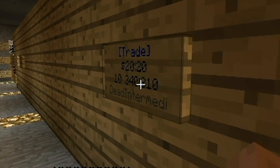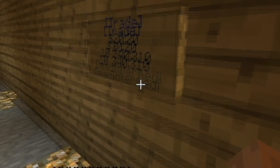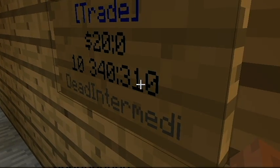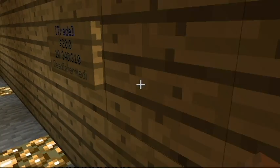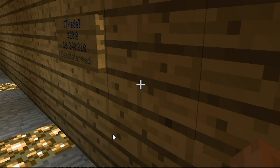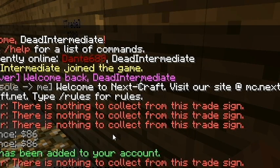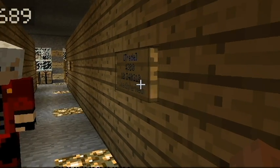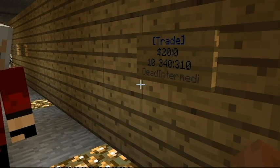Now if you want to get your money as the seller, go up to your sign and right-click it, and it should say $10 has been added to your account. Actually, it says $20 has been added to my account. So I was recently at around $86 or $100, and now I'm going to check my balance — I got $146. You might want to check it just in case, for those who are the sellers, just check it so that you can get your money.